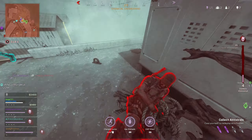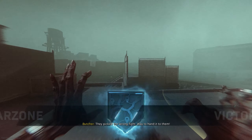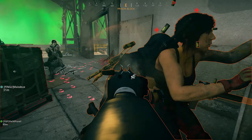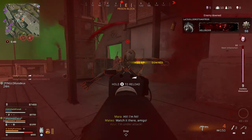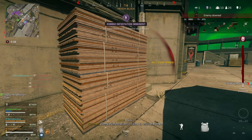In Warzone, a really good way to do it is to play the new Rebirth of the Dead mode. If you're playing as a zombie, you're hitting people super close so you can get your kills that way. Or just playing on Rebirth or Fortune's Keep, you're probably going to get quite a lot of close-range kills just by playing naturally. So that's a really easy option.